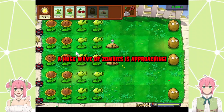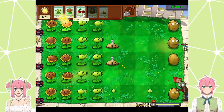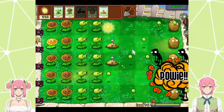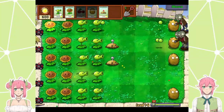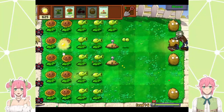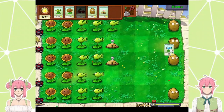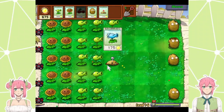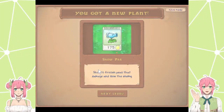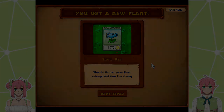Huge wave — the final wave! Take that. Yep, we won! Also the timer just went off — that's great. One of the better peas. Does it freeze stuff? Yes — shoots frozen peas to damage and slow enemies. So when we come back, we'll do more of that. Okay, bye bye. Bye. Thank you.